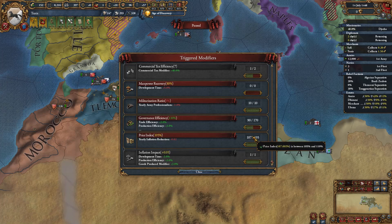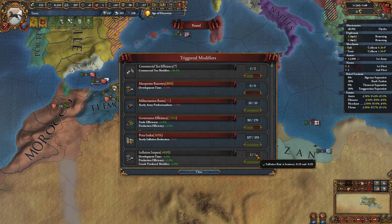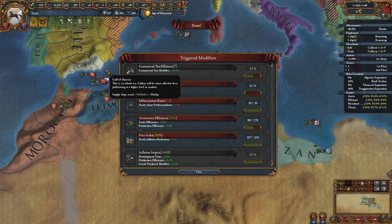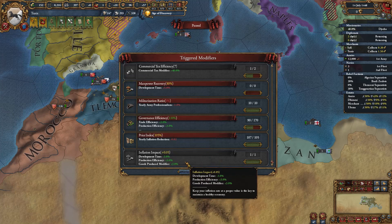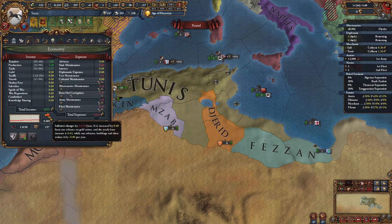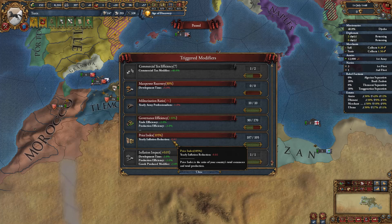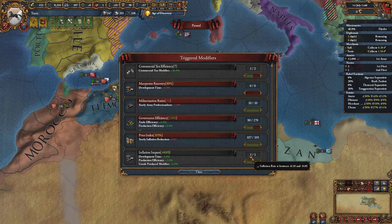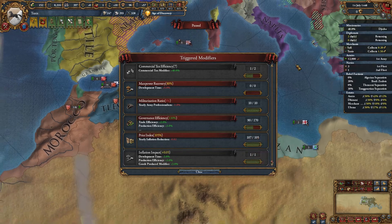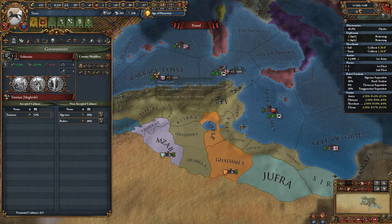The price index modifier is based on inflation — if it's between 105 and 110 it stays here, but gets worse over time. The inflation rate modifier rewards you for having inflation going down: if the rate is between negative 0.5 and negative 10, you get good bonuses. Currently inflation is only rising by 0.02, so if I can push it negative I'd get a lot of good stuff. That saves some time compared to reading all the raw modifier list.